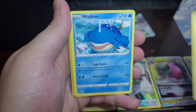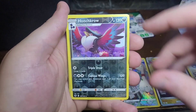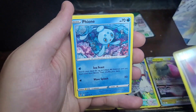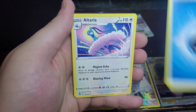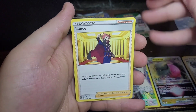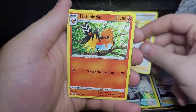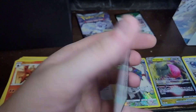We got a Pikachu — hell yeah, I love Pikachu! We have a Girafarig, a Klang, a Wailmer, a Dratini, a Honchkrow, a Fini, water energy, an Altaria, Lance the trainer, a Fletchinder — and that's it for that one.